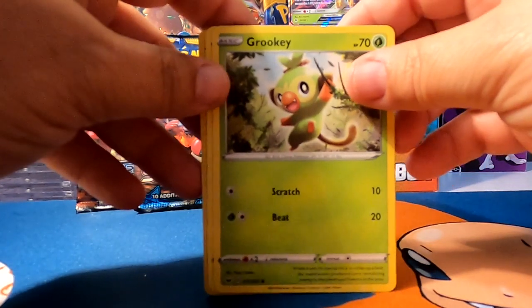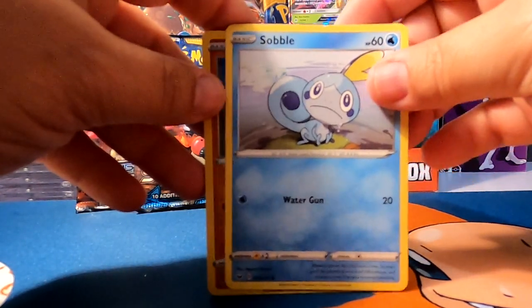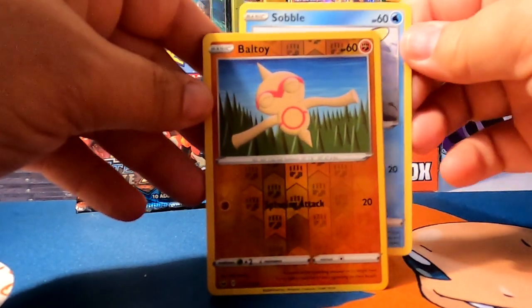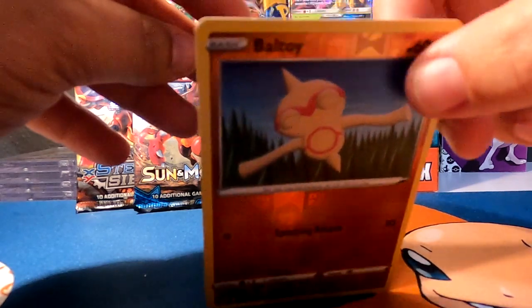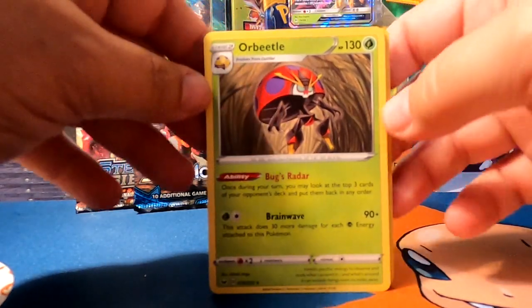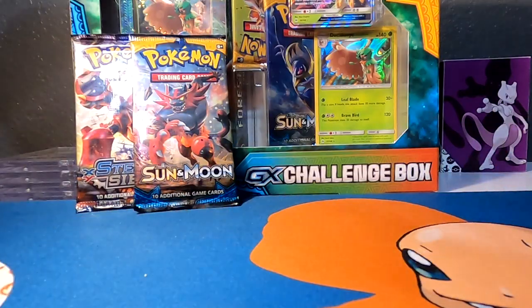Wooloo. Grookey. Sobble. Reverse Hollow Baltoy. And an Orbeetle. Just the Reverse Hollow is the best one out of that.